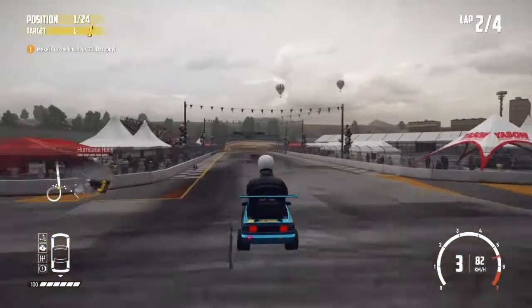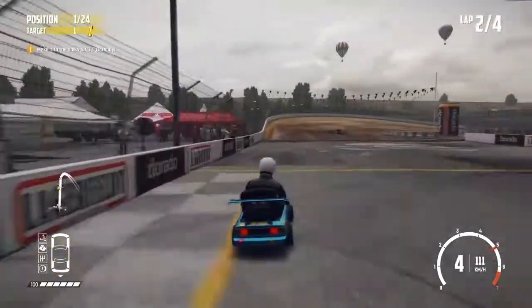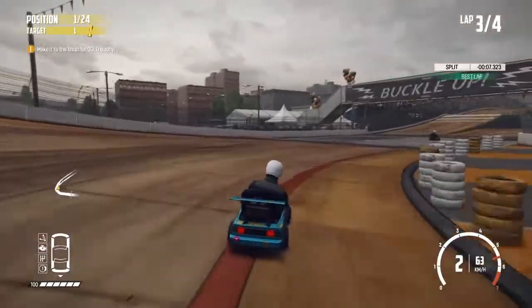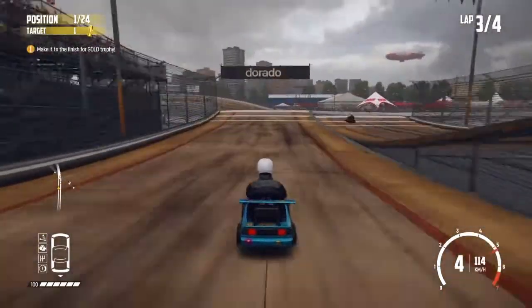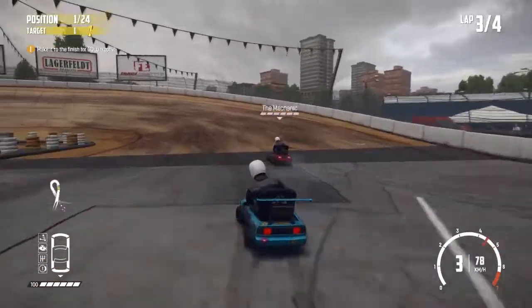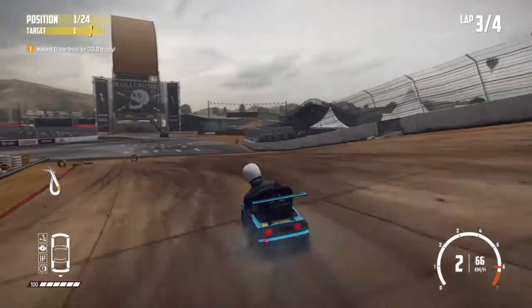Again we'll take the ramp — it does give a little bit of extra protection taking the ramp. Looks like we've opened up quite a good lead back to second place now. That's second place on the map just going through the finish line now. Obviously on this circuit and with the death loop a lot could happen yet, so we might yet need that big lead.